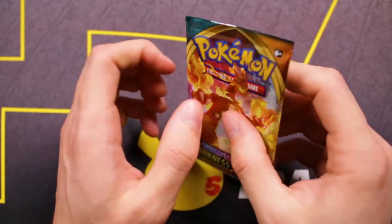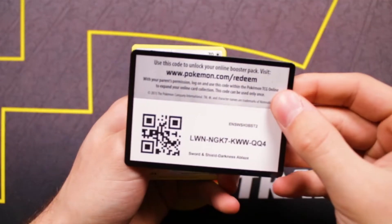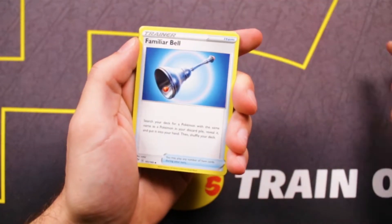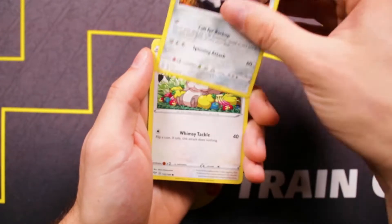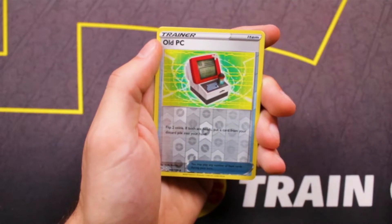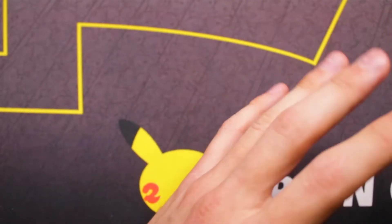Can history repeat itself? If we got the Centiskorch out of the Centiskorch pack, that means we have to be getting the Charizard out of the Charizard pack, right? Let's go right to the Flapple, Struggle Gloves — this so far has been a struggle. Squawkabilly, Thievul, Larvesta, Hippopotas, Gallade. Old PC is the Reverse — Charizard, is it going to happen? No, it is a Fire type but it is not a Charizard. So only one hit out of those five packs.